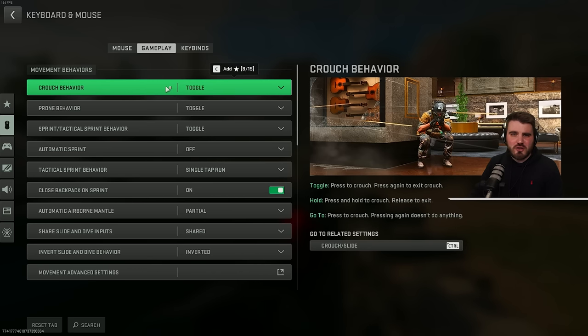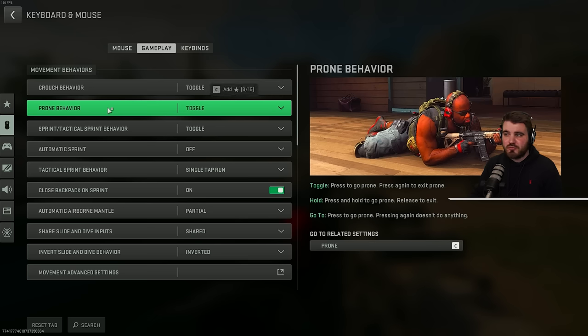Moving on to gameplay settings. Crouch behavior — I'd recommend you leave this at toggle. It will give you the most control over whether you're crouched or standing up. Same thing with prone — toggle is far better than hold. You never want a situation where you have to keep a button held down to be in a certain position. You want to just be able to go prone, remain there until you need to stand up, and keep moving.